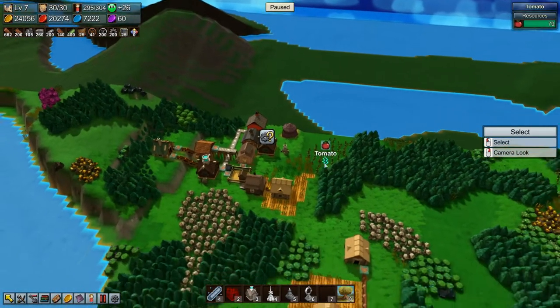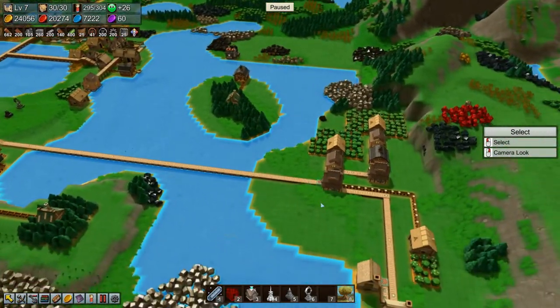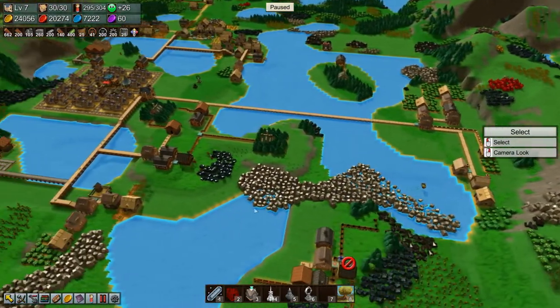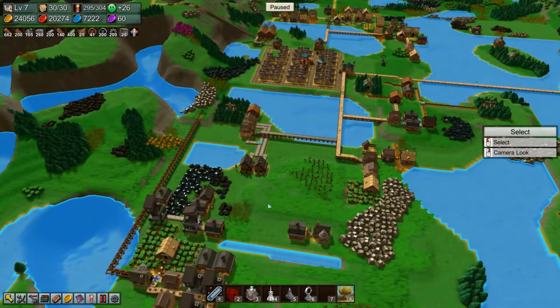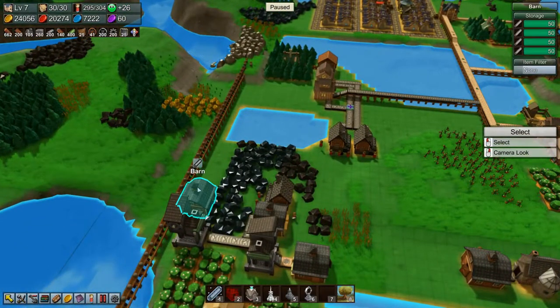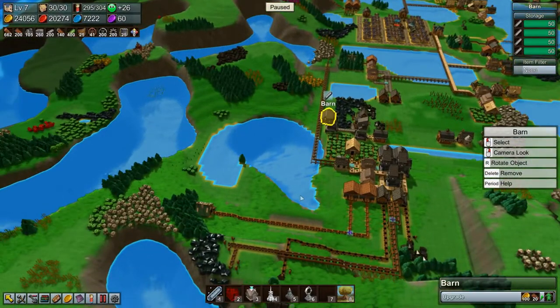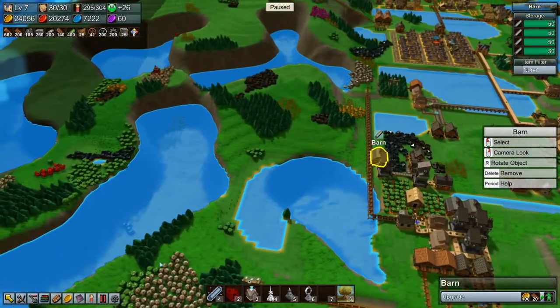So we're making Steam Pipe somewhere — I forget where. Where are we making Steam Pipe? Is it down here? Yeah, it is. Do we have any Mana Crystals around here? Yes, we do. Or Mana Shards.